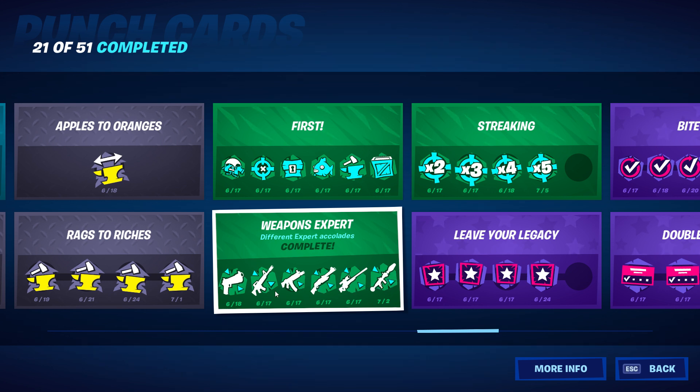For weapons expert, I believe the thresholds are 400 for pistol, 500 for AR, 400 for SMG, 500 for shotgun, and 400 for sniper and the last one as well.